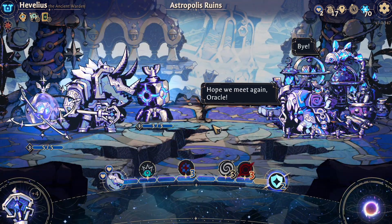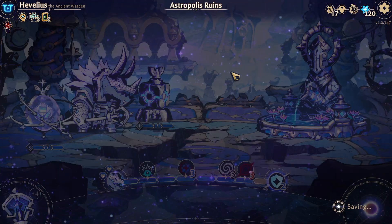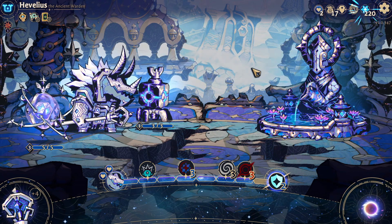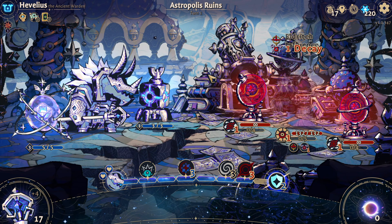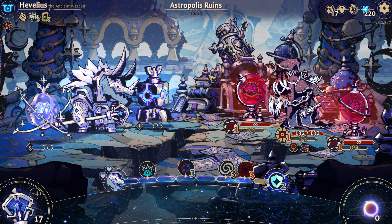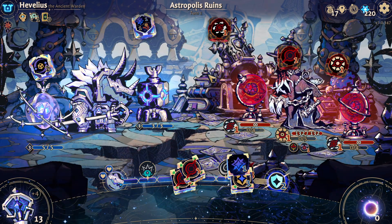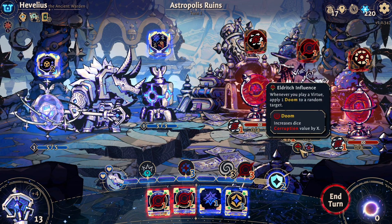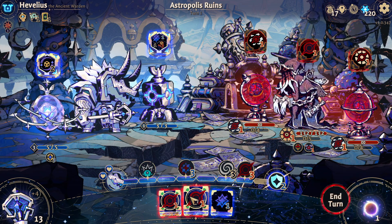Let's leave and get 50 star shards. Go up here — not sacrifice a heart to get a star blessing. This is gonna be a rough fight if we can't take care of it quick enough. Every time we play a virtue, apply one doom to a random target — so no virtues.